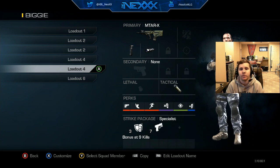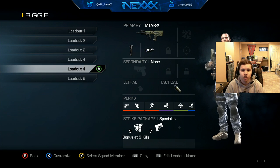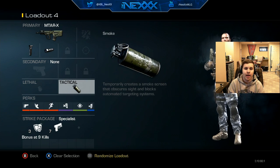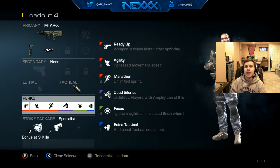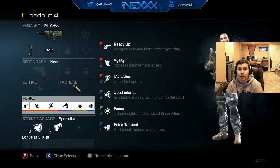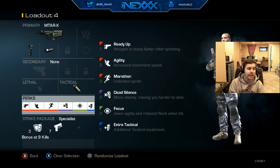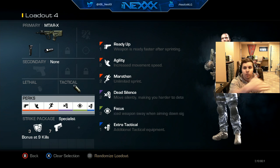Here's another class you should usually have in 1v1s — it helps throw off the opponent and switch up the meta a little bit. Run ready up, marathon, agility, dead silence, focus, and extra tactical, with a smoke grenade. On a map like Freight, you throw one smoke in the middle and one in red, then do a sneaky push underground while they're focused on the smokes. Next round, throw the same smokes but run through the smoke as cover — they'll expect you to go underground again, so you catch them off guard.